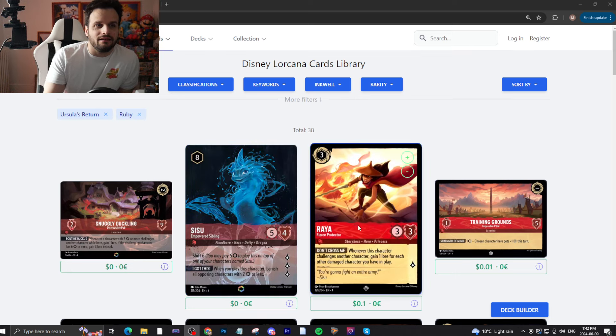Raya — a three-drop inkable 3/3 that quests for one. When this character challenges another character, gain a lore for each other damaged character in play. This card is crazy. The extra lore this card gets you for basically no effort whatsoever is insane. Just have some damaged characters on board to get extra lore — as long as this one's not the damaged character. It gets you free lore. It's pretty good, honestly.